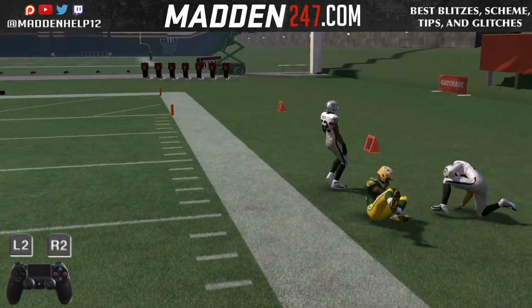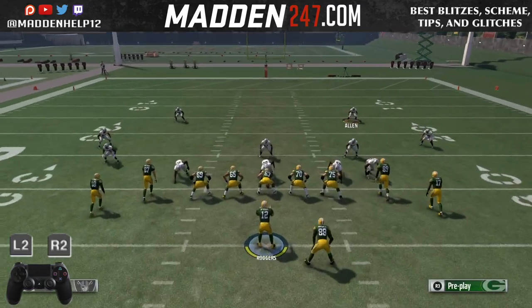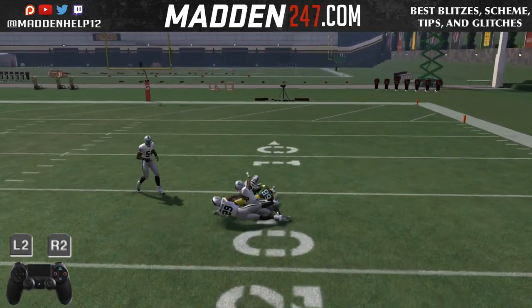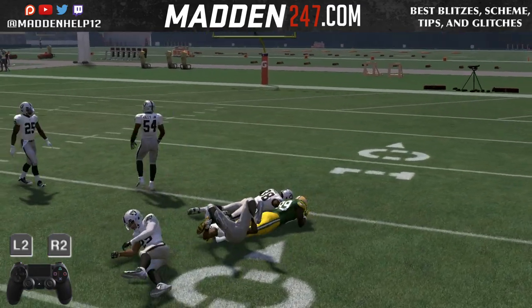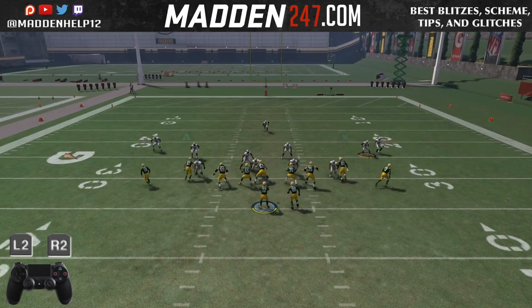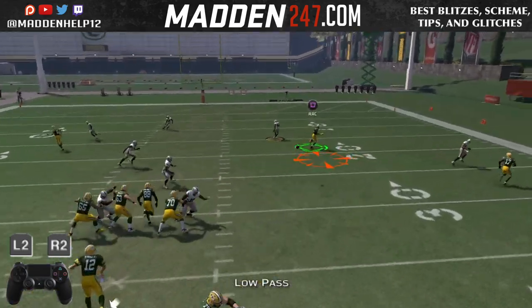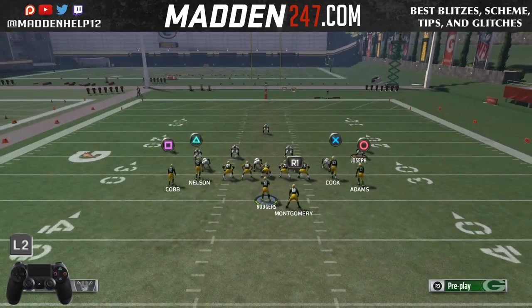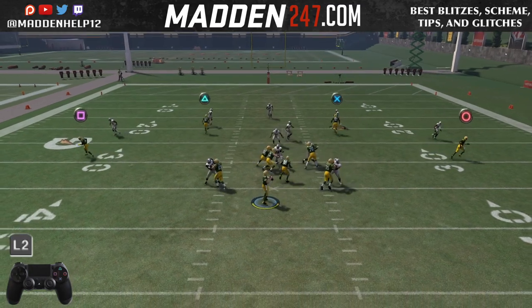If no one's actually in the area, you can just throw a pass, but if they have someone playing that area, you definitely want to hold L2 and R2 just to get them a quicker rack catch so they don't try and catch the ball behind them, and either stop and get tackled or mess up the animation to continue the route.